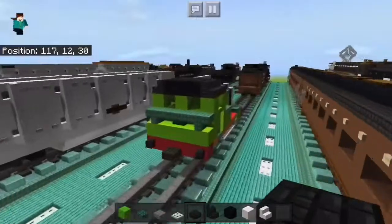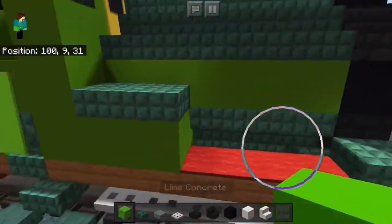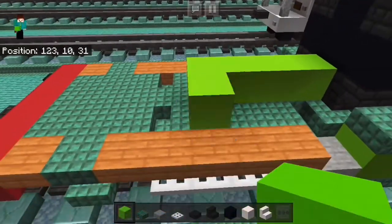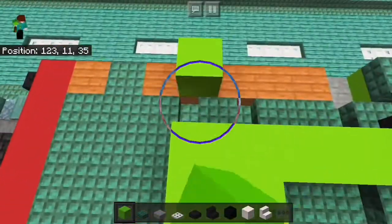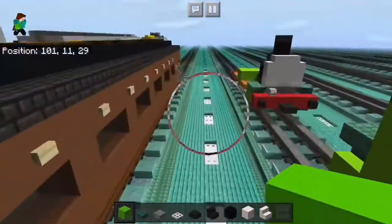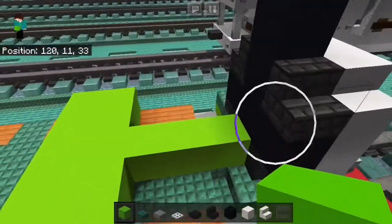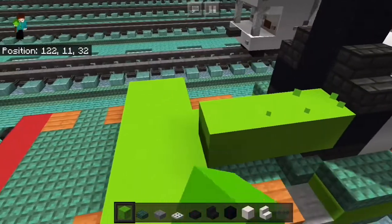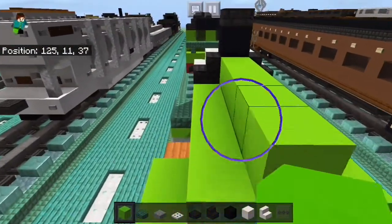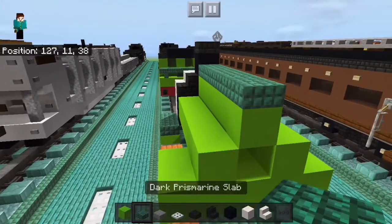Next we're going to make the boiler. The first part of the boiler is going to be three blocks long — so we're going to make this little T-shape: one, two, three — and just make this go to both sides. The second block is going to be just a straight line, right like this. The top is going to be the same, with a dark prismarine layer.